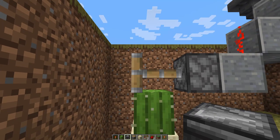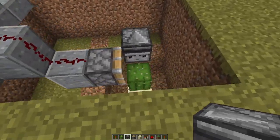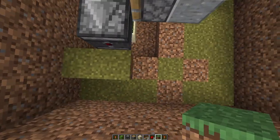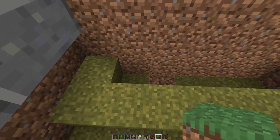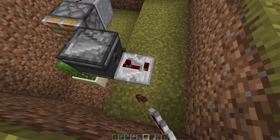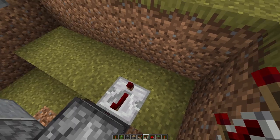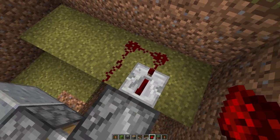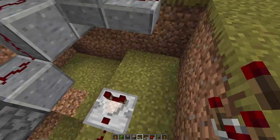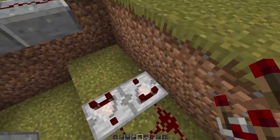Dig out all around the cactus area, then grab your observer and shift-click it onto the extended portion of the piston — that's where the cactus is going to grow, and the observer will detect the block change. Now build up this entire section — a one-two-three-four-five-six by two area. Place a repeater set to tick four — all the way to the end — and then run redstone dust all the way around, then place a comparator with two torches facing that way, then another with two torches facing that way.